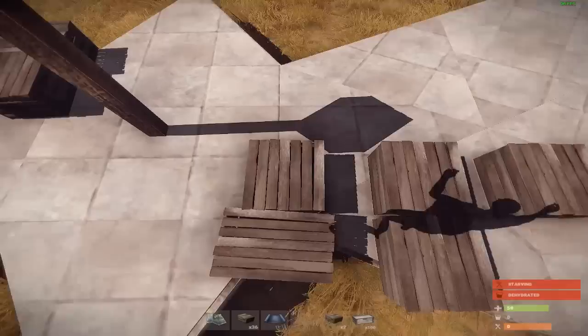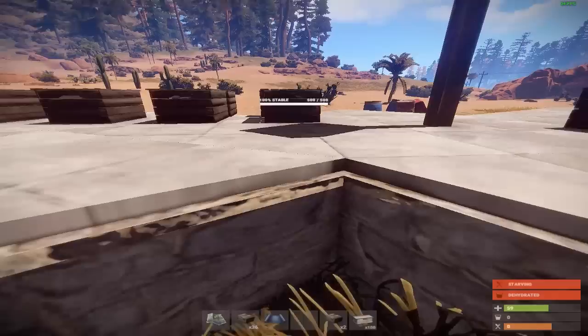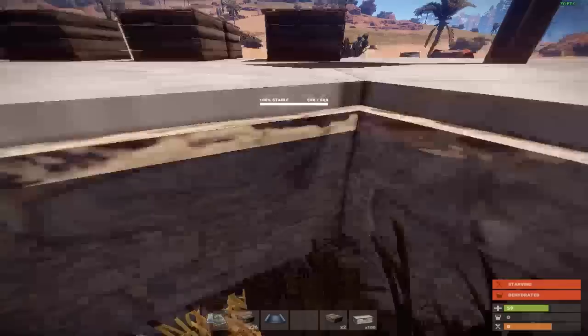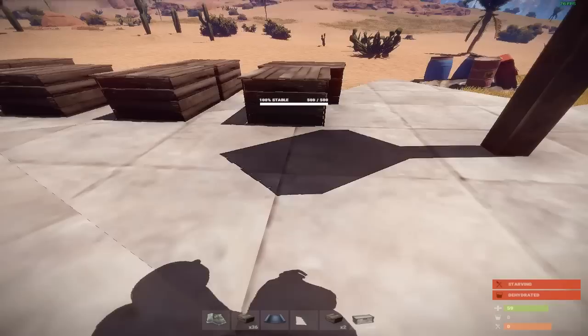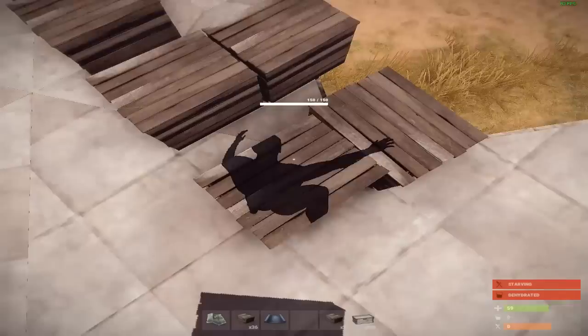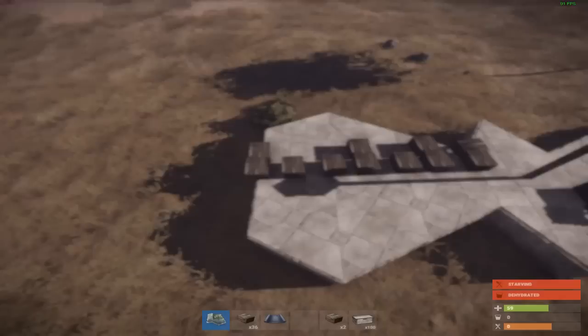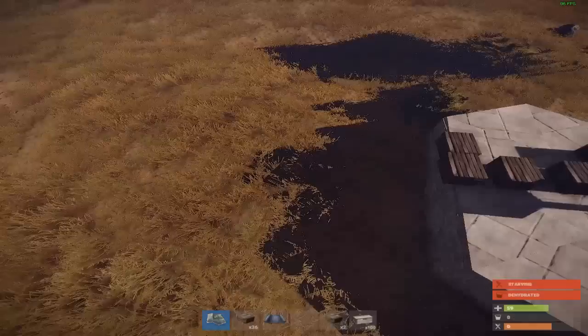Now I've reached 11. 12. You can see it's fast-forwarding — it's not supposed to do that though. 13. And so on. You could make it a 12-hour sundial, but it's not really practical since adding another hour to your sundial is an insane distance. As you can see, the shadow is way too far away.